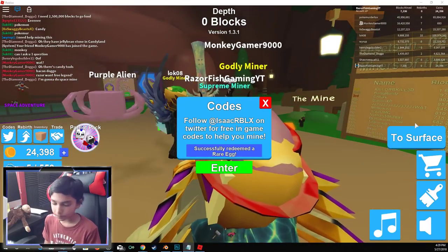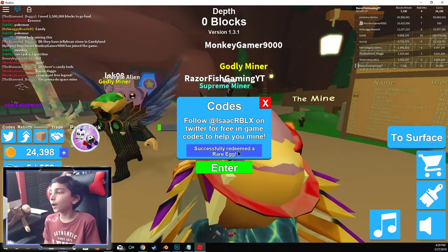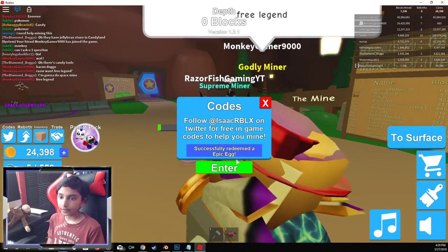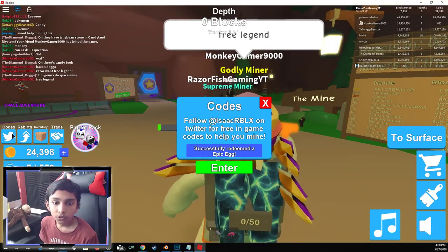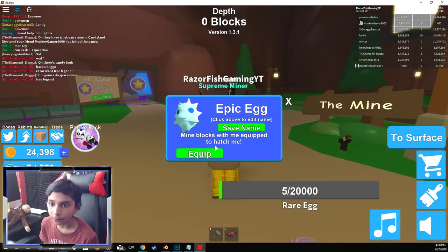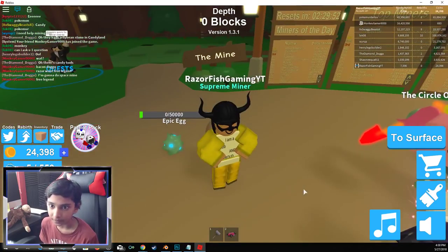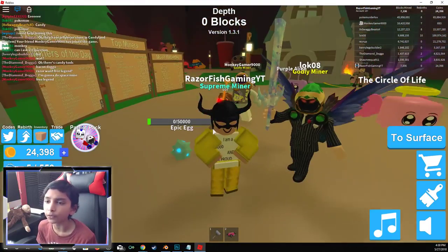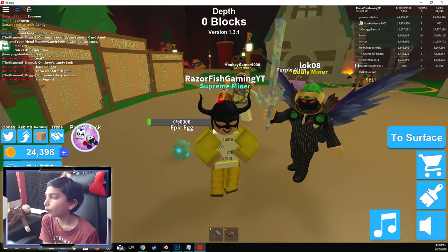Next one is Plushie, and this one will give an epic egg. Yes, an epic egg. There we go. So let's go to our inventory — and an epic egg right over there boys. Here's our epic egg. For this one to hatch, I have to mine 50,000 blocks.